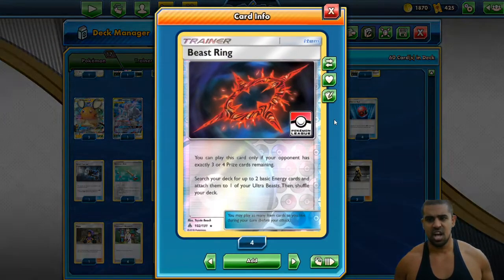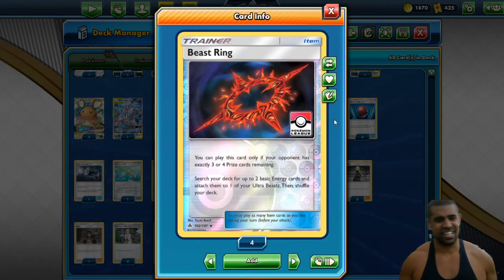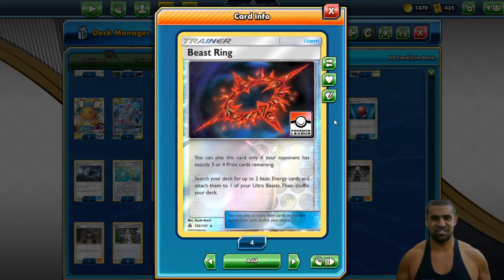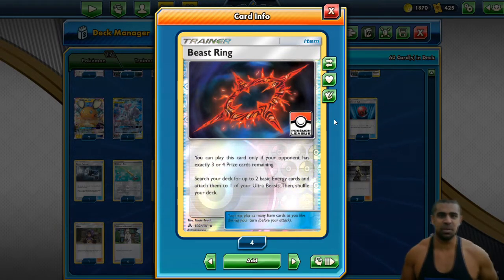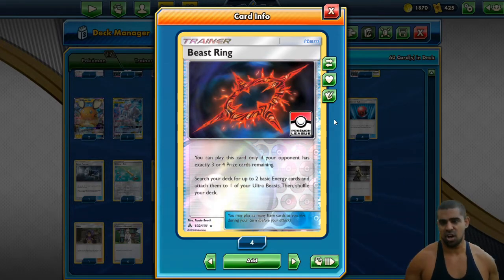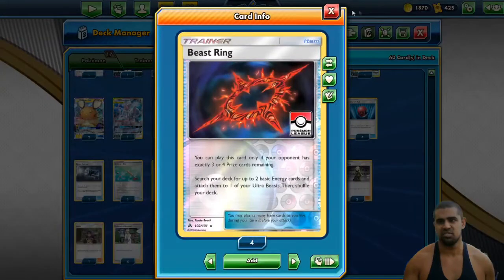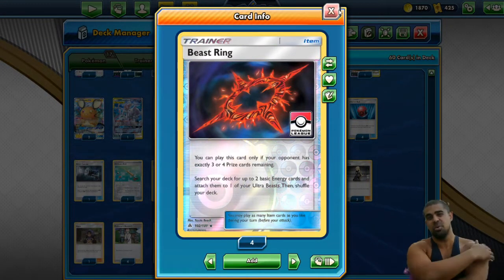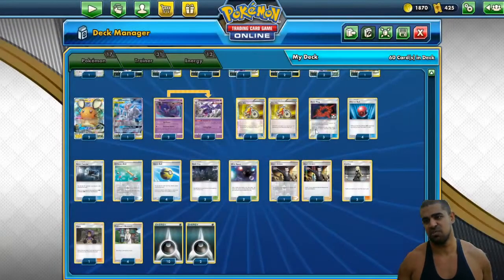We play three Beast Ring, just because since we are playing a Naganadel engine we can, and Beast Ring is silly. If the opponent is on three or four prizes, search your deck for two basic energies and attach them to your ultra beast. In a deck like this, it lets you just fling energies out of nowhere. It lets you build towards big Giga Falls, Pale Moons, and massive Dark Pulses. If you wanted to, you could cut one and go to four Beast Rings, because normally you tend to get one off in the game, and if you get two off you can literally pull any attack you want.